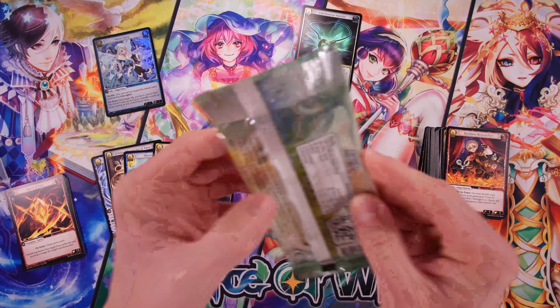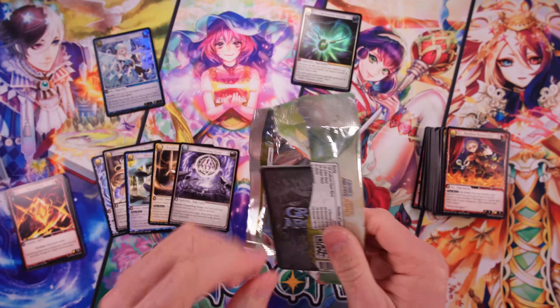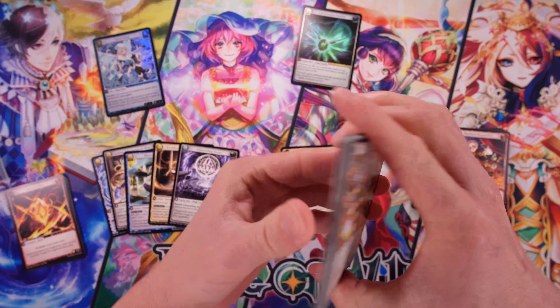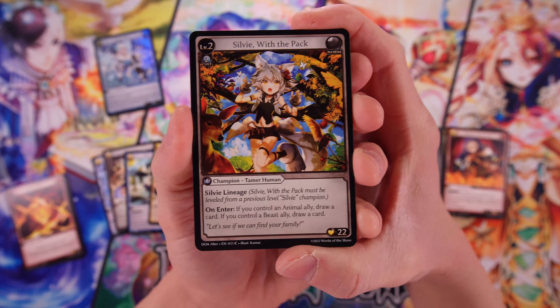I do like a lot of what I'm seeing so far. Really like the art, and these are pretty fun to open. Now that we have an understanding of how this works, I've got to say the foils I've pulled so far — that Snow Fairy — really beautiful card. The foiling does look really nice. It's a little bit layered, not real rainbowy from what I could tell.